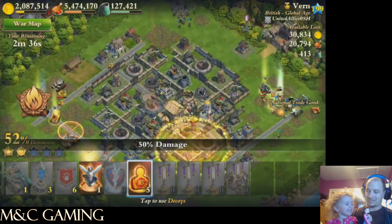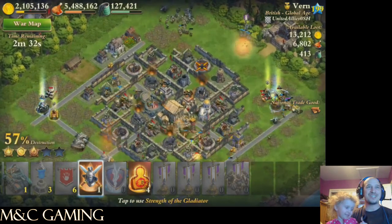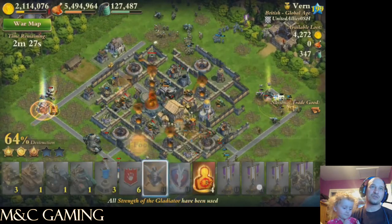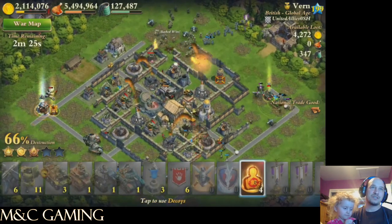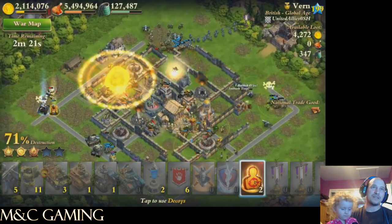I did manage to actually get that sabotage. I got that decoy down just in time to distract the mercenaries. Throw that Strength of the Gladiator on those troops in order to take out the generals. And then it's just a matter of trying to keep everything distracted appropriately.